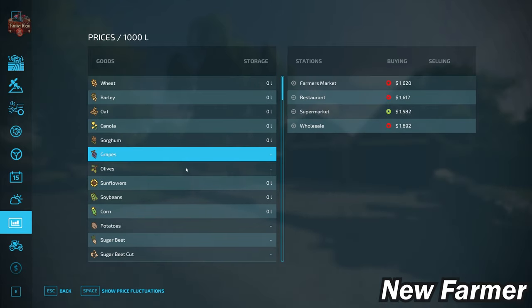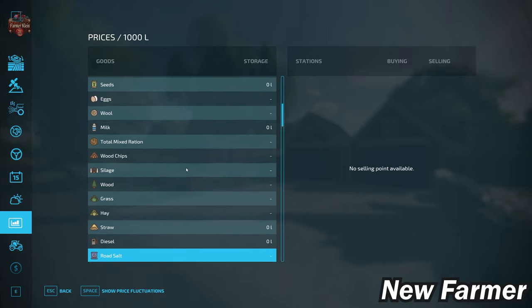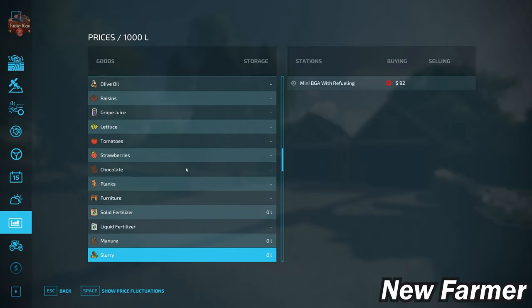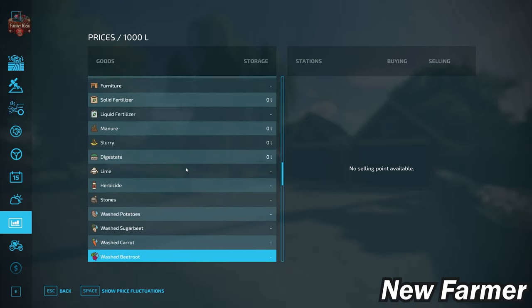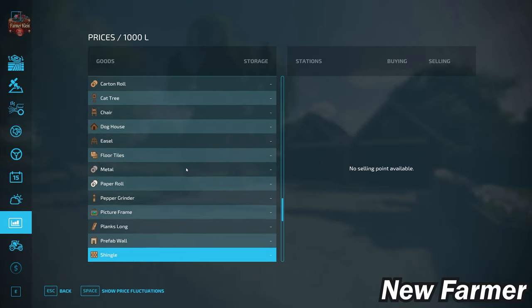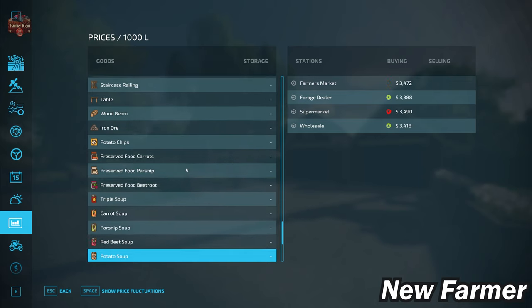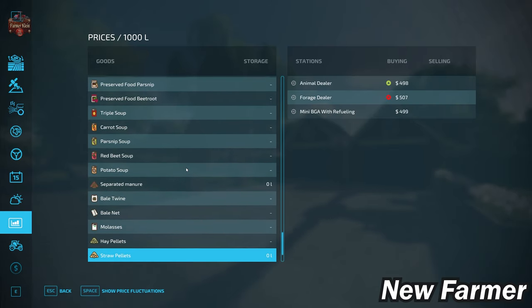Looking at the prices screen, we can sell all crops included on this map, as well as eggs, milk, silage, hay, straw, and grass. All base game productions can be sold as well. We can buy bulk lime but cannot sell stones, so if you play with stones enabled you'll need to place your own stone sell point. We cannot sell washed root crops from the farm production pack, nor platinum expansion production items — you'll need to place your own sell points for those. We can sell platinum expansion crops, use pumps and hoses for separated manure, and straw harvest players have an area for hay and straw pellets.